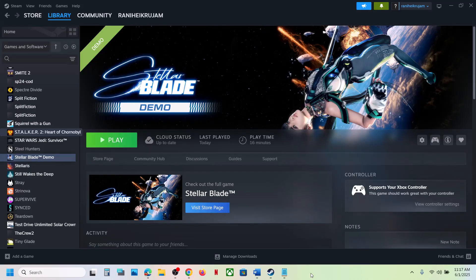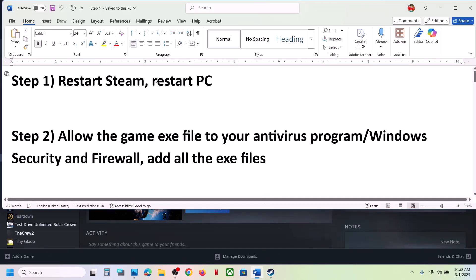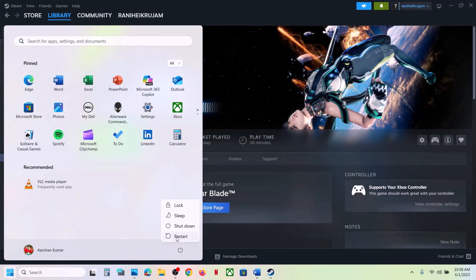Hello guys, welcome to my channel. Today in this video I'm going to show you how to fix when the game is not loading on your Windows computer. The first step is to restart Steam. If Steam is open, go to Steam, click on exit, then launch Steam once again. If that does not work, restart your computer — do not ignore this step.